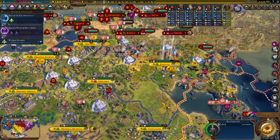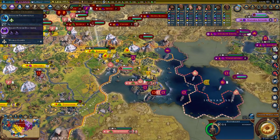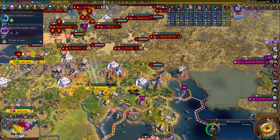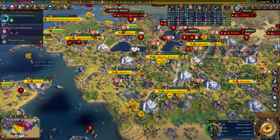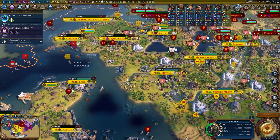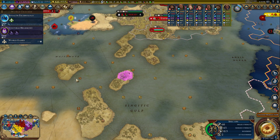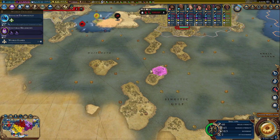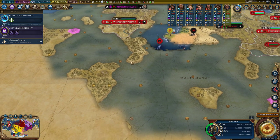Additionally, when you select a naturalist it'll highlight areas where you can build a national park — unfortunately there are no areas left in this particular game to show that off. If you have a unit like Spec Ops, a recon unit, or a scout, it'll highlight goody huts for you. There's one right here and another one up here, even on turn 271 in the game.